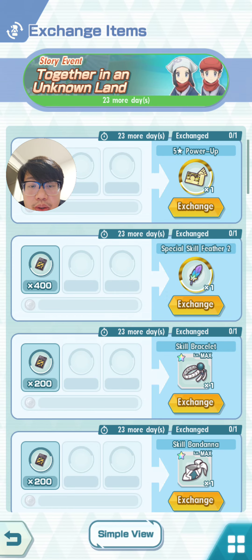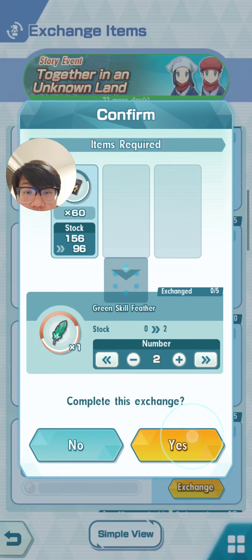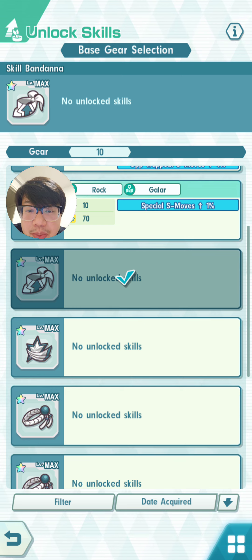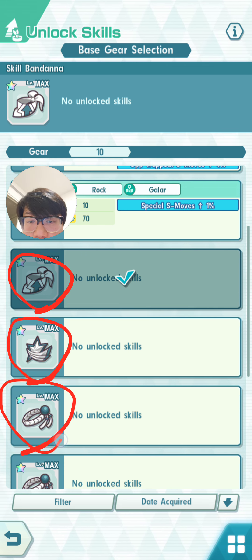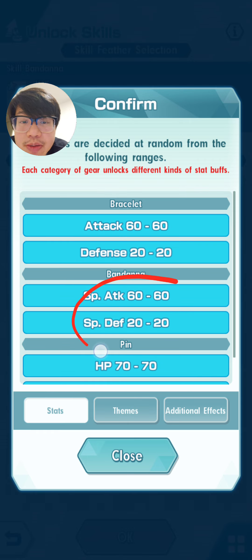This is what you should be using — I'll grab some green feathers as well. With the one special skill feather we were given, I now have to choose whether I want it on a bandana, a pin, or a bracelet, and you really have to think carefully. For example, my Samurott is a physical attacker, so don't go unlocking special attack. If you don't know what you're doing yet, don't waste all your feathers — exchange them once you understand what you're doing.